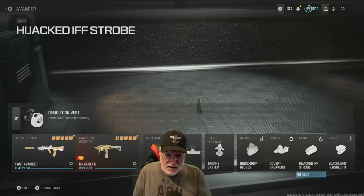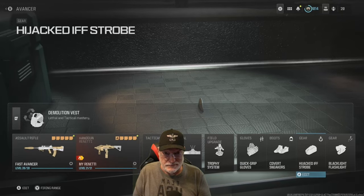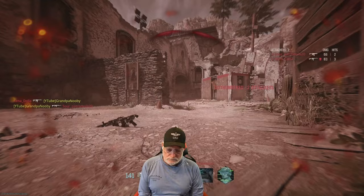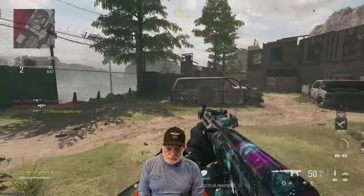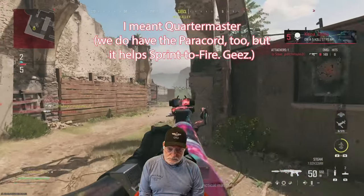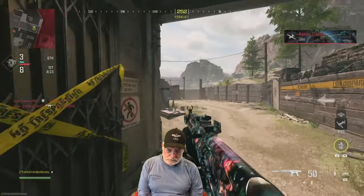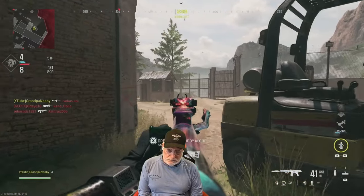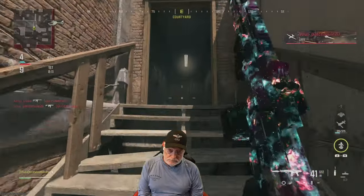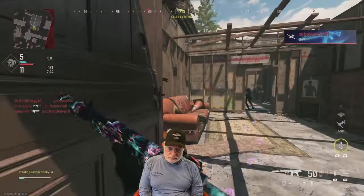Let's take this weapon onto the field of honor and see how it does for Grandpa's friendly and compliant enemies. Grandpa always muppets that first kill in free-for-all because people charge your spawn and you've got to meet them with a bullet or two. With the paracord going, even with a higher recoil — although this one isn't as bad as some of the SMGs I build — this thing shoots straight across the map. Somebody stepped on a prox mine, a kind of welcome mat.